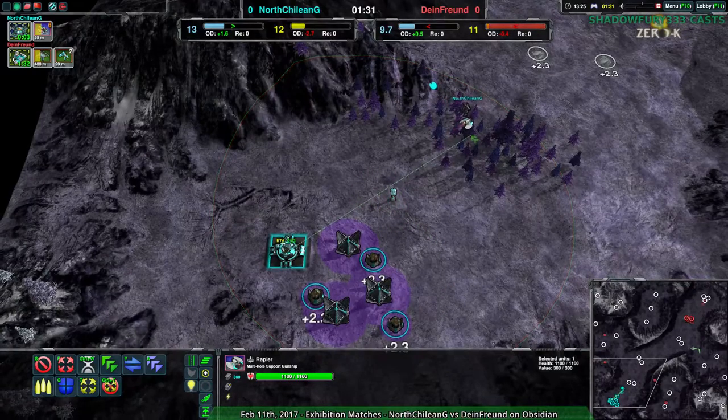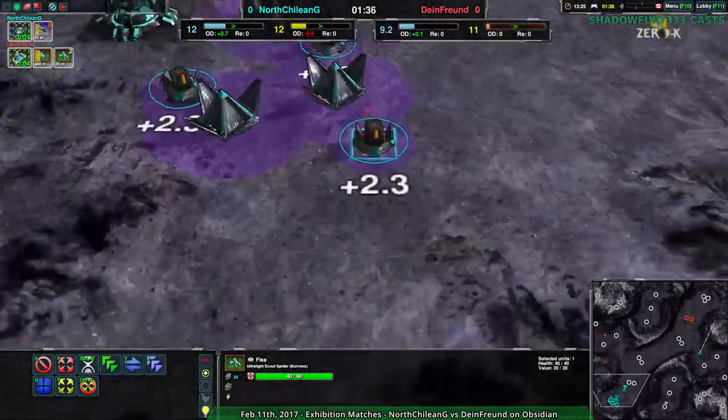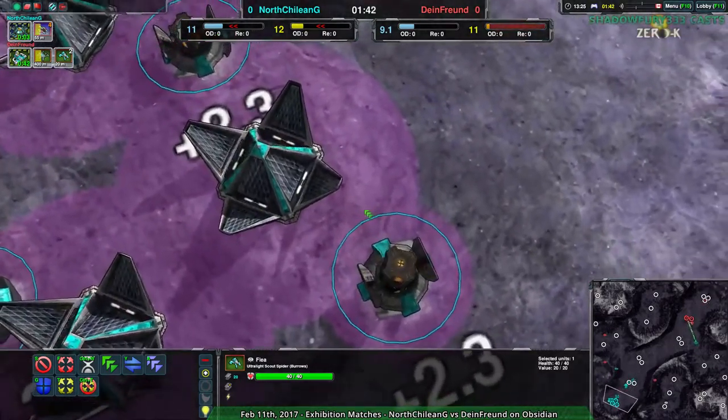This defender is actually not in a great position. It's possible for Dynethroind to get a flea basically around back here, and then it would not have line of sight — the defender would barely not have line of sight through the metal extractor.